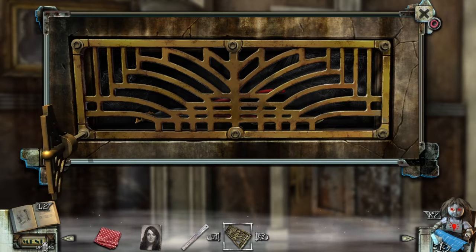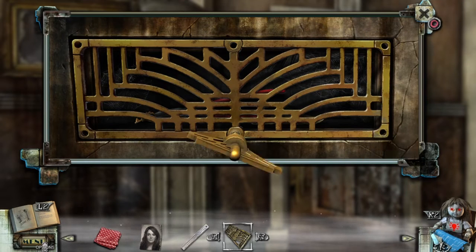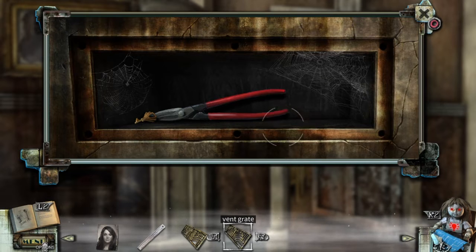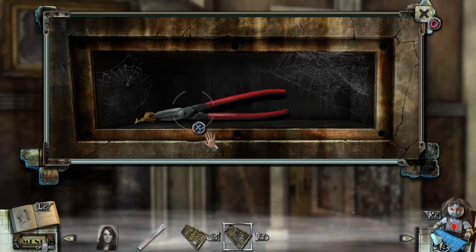And now get this grate off. Cool. What do I have here? A note. 'New equipment in Block B is overcharging our grid. The outside lights keep going out. Go to the fuse box between the boilers. Make sure all jacks are connected and all modules are powered. Don't plug in more than one jack per module. Never plug two jacks next to each other.' I'll keep that in mind.